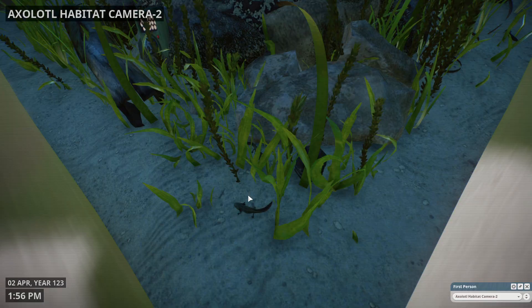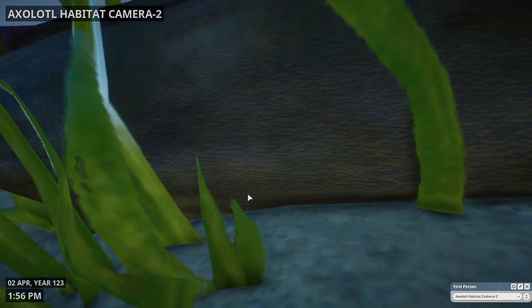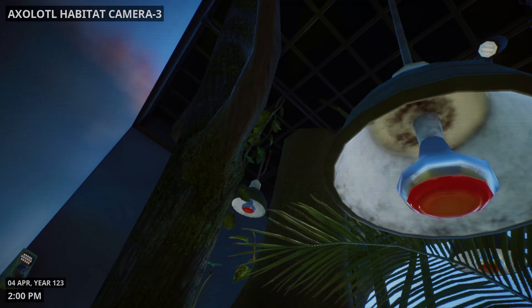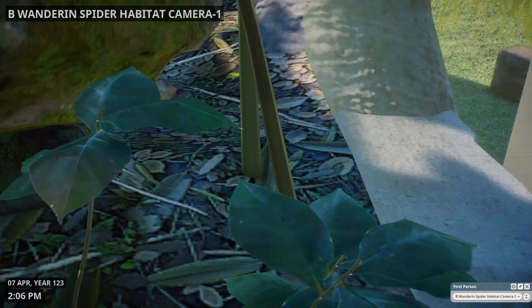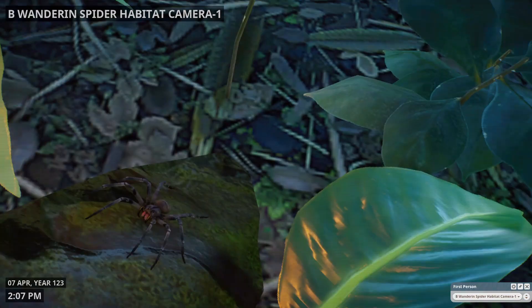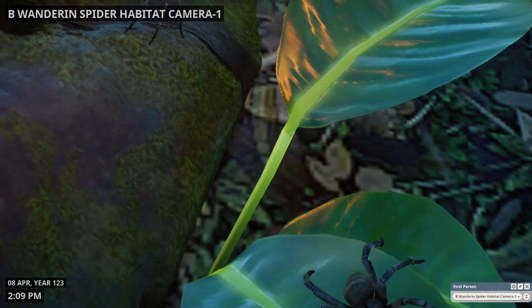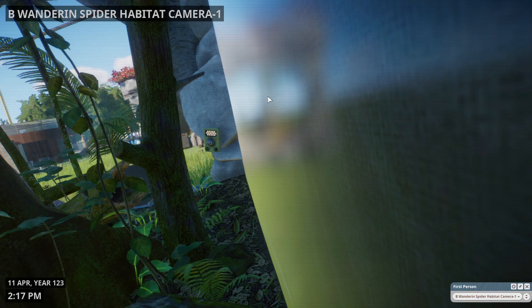Next up is another axolotl camera — there's a little guy sitting there. And camera number three — I'm not seeing anybody. The Brazilian wandering spider — here's one, there's one. Scary. There's a lot of them, there's another one, and there's another.